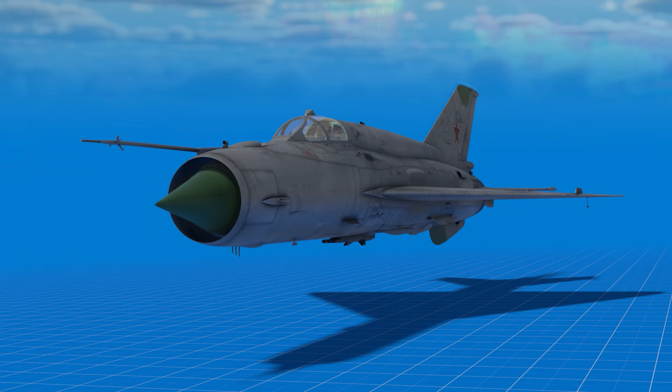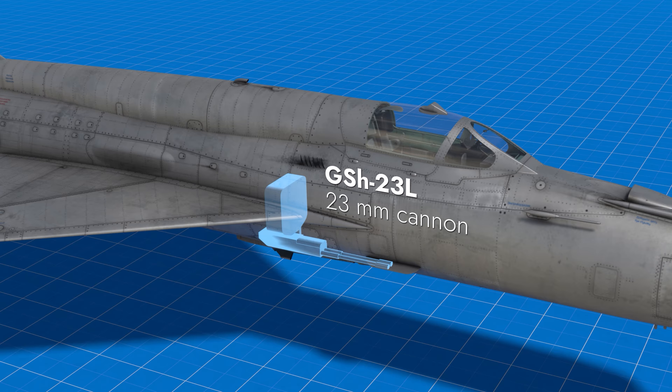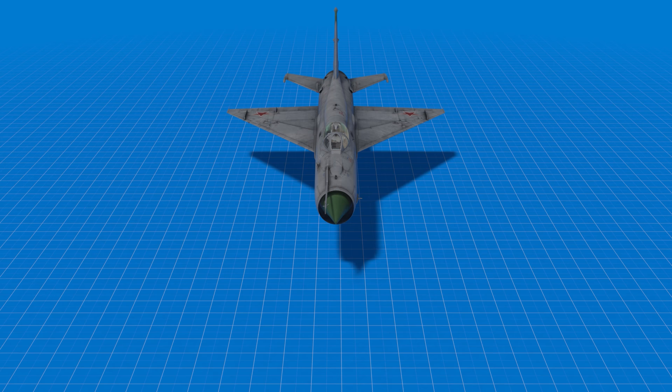This jet is propelled by a turbojet engine with an afterburner. The fuel tanks are self-sealing, housed in the wings and fuselage. Its fixed armament includes a twin-barreled 23mm cannon with 250 rounds of ammo. The nose of the jet houses a radar system, and there are also decoy flares under the belly. Moreover, this machine can carry a hefty arsenal of suspended armament.